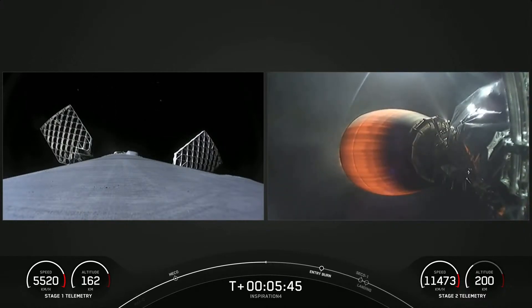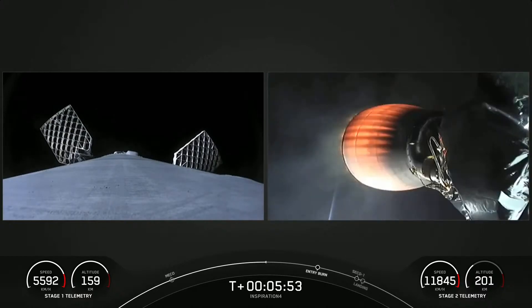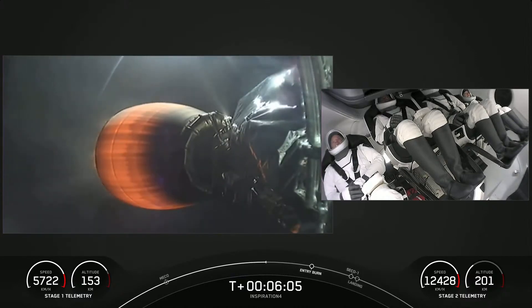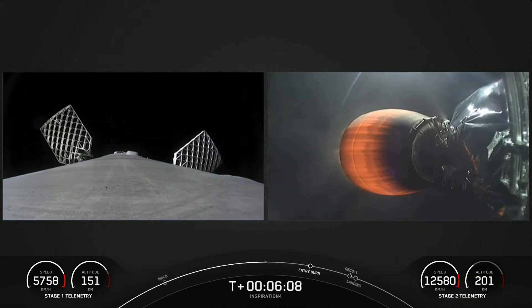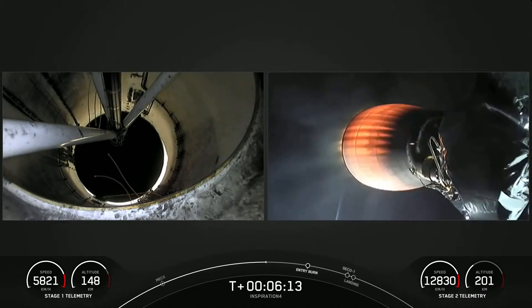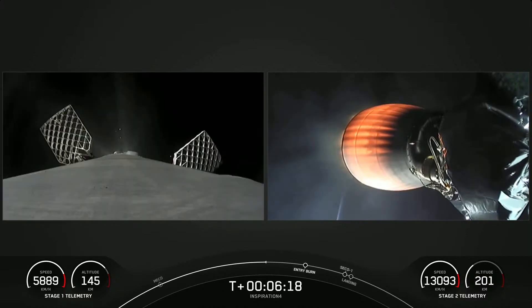A few minutes later, the first stage will execute a landing burn and make an attempt to land on our drone ship currently parked in the Atlantic Ocean. Dragon, SpaceX trajectory nominal. Dragon copies. So far, everything is looking great for the Inspiration 4 crew — everything is proceeding nominally with the second stage. Stage 2 propulsion is nominal. That MVAC engine is looking nominal.